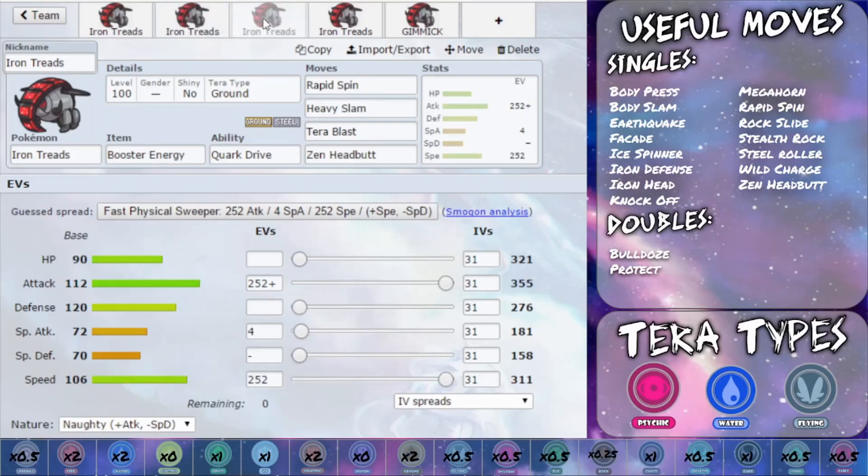Moving on to the third Iron Treads, I have a Booster Energy set. The Booster Energy increases your Attack by 1.3 times via Quark Drive activation, so your 355 goes to probably the late 400s. You then have Rapid Spin to increase your speed by one stage — 1.5 times — which allows you to outspeed a lot of different Pokemon, and Rapid Spin also gets rid of hazards. Bear in mind you aren't affected by Toxic Spikes and take very little damage from Stealth Rocks, so Rapid Spin on Iron Treads works really nicely. I've gone for Heavy Slam — you can go for Iron Head — then Tera Blast, which allows you to utilise any typing you want, and Zen Headbutt for a powerful Psychic-type attack to hit things like Fighting types, which are quite likely to come in on Iron Treads.